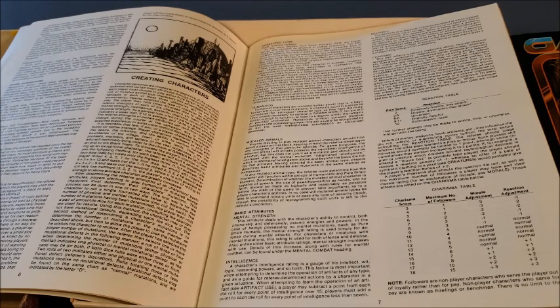Each character starting out in Gamma World starts with 1d6 per point of constitution. So if you have a 12 constitution, you roll 12d6 with no re-rolls — that's your starting hit points. It's not really that compatible with AD&D because you can have a starting player character with 60 hit points. D&D characters brought to Gamma World are terribly fragile, since they'll be walking around with 8 or 10 hit points and get killed very quickly.